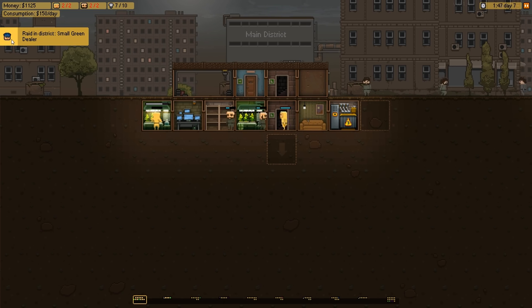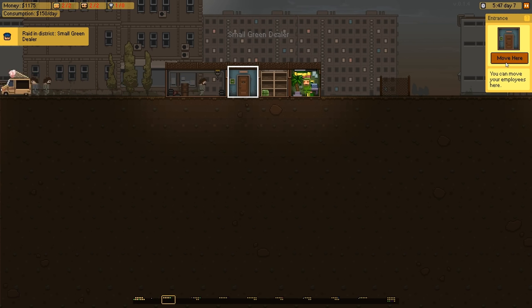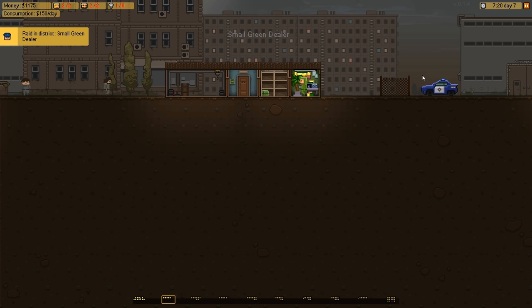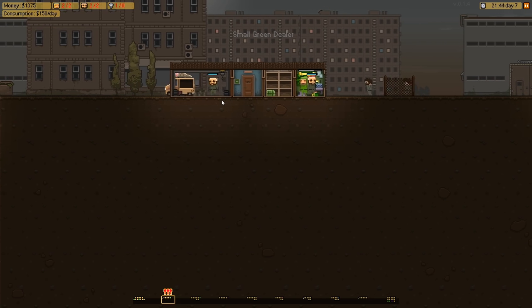The cops are coming - there's going to be a raid on the small green district! Let's move our thugs over here to protect our goods. The cops are showing up - can we get our security there in time? The hostility starts at 13:12. Here we go, here's our security.